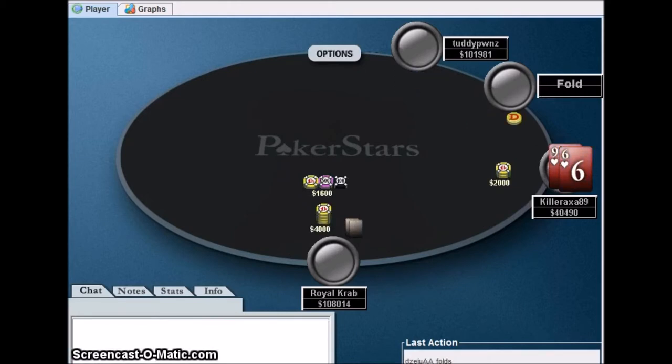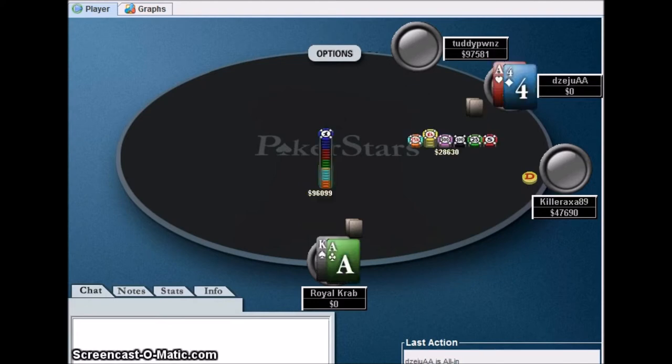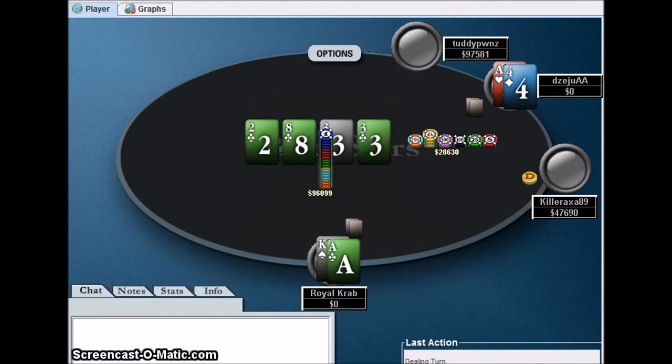Nine-six suited - I 3x raise hoping for a fold and I got it. Let's go back to the elimination - the guy min-raised instead of just shoving all in, a very strange play. Royal Crab shoved all in and he called. He had ace-four versus ace-king and needs a five. That's not a club or a deuce or eight to chop the pot - even a four wins - but it's not a club. A ten comes and he's out.